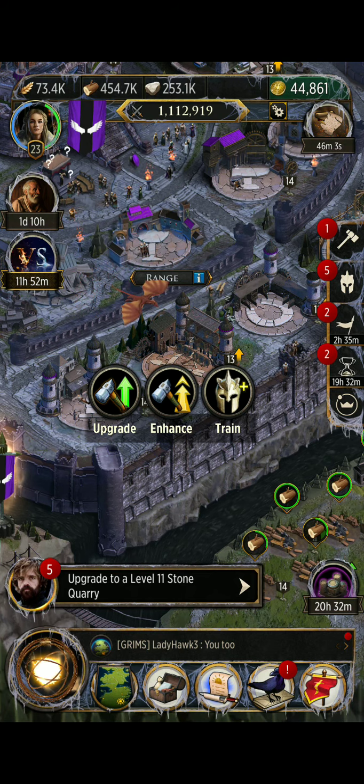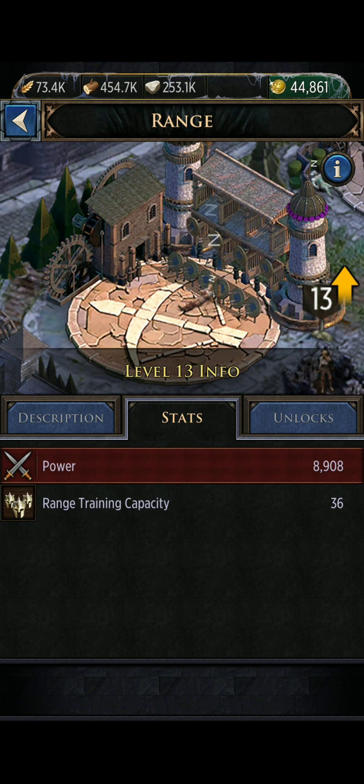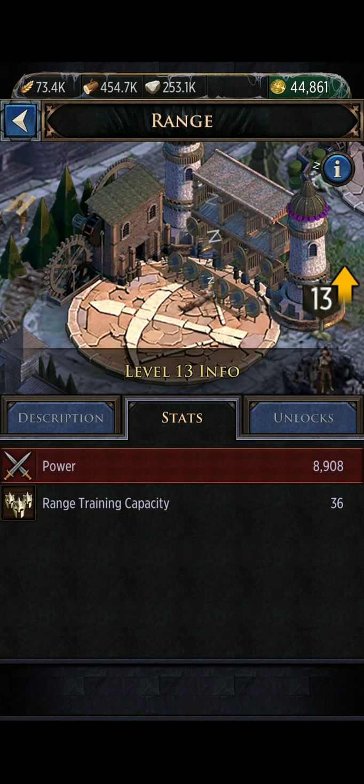Now we'll look into the range here. We'll hit info, then stats. You see it just adds some building power depending on how high it is. At this level it has a training capacity of 36 — you can up that with research gear and those sorts of things.